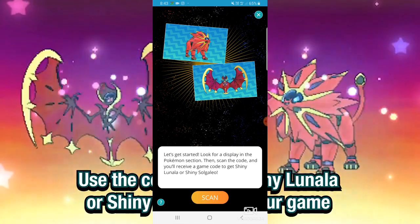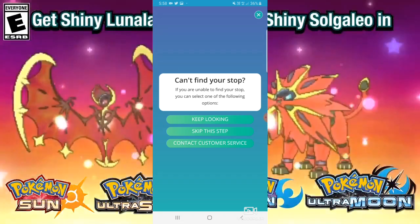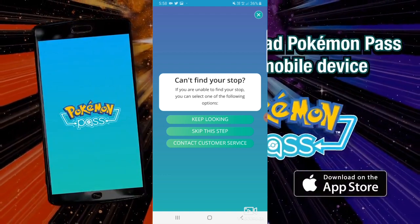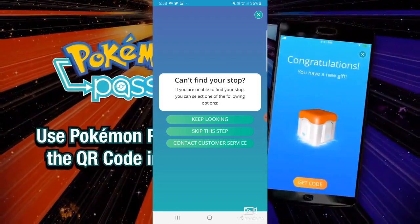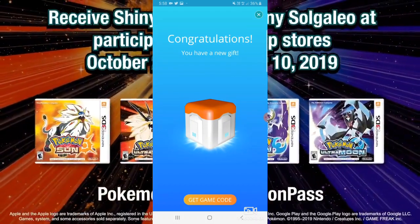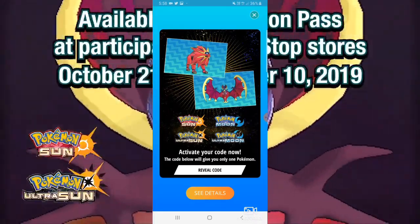Now, you're thinking how are you going to get that code? Here's a quick workaround. On the bottom left corner you'll see a question mark. Once you click that, you get a little menu that says 'can't find your stop.' It says if you're unable to find your stop, you can select: 'keep looking,' which jumps back to the scanning menu; 'skip this step,' which is the one you want — it skips the QR code scanning; or 'contact customer service.' You're going to want to click 'skip this step,' and the Pokemon Pass app will then grant you a gift.